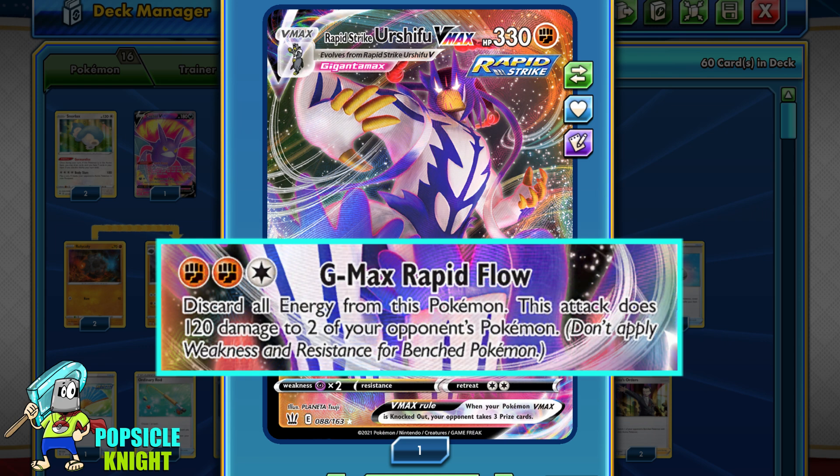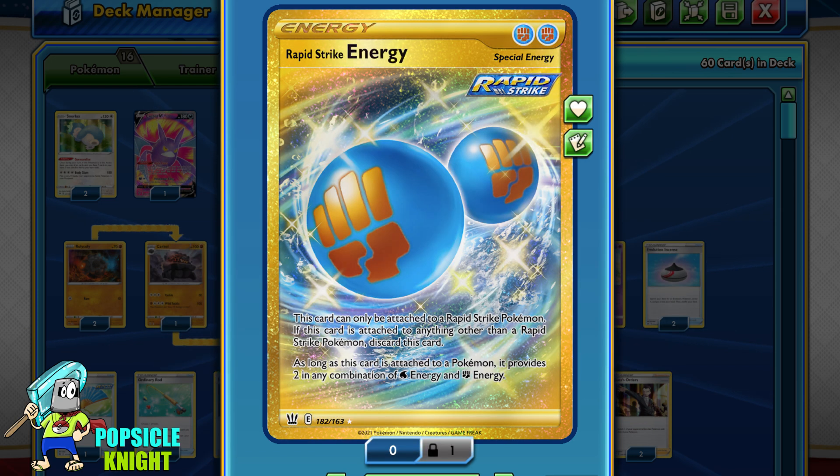Its second attack is GMAX Rapid Flow. For 2 Fighting and 1 Colorless, while you have to discard all energy from this Pokémon, you can deal 120 damage to any 2 of your opponent's Pokémon, whether one in the active or both on the bench. While it may seem costly, the Rapid Strike Energy makes Rapid Strike attacks super affordable, making it seem like you only need 1 or 2 energies for powerful attacks.